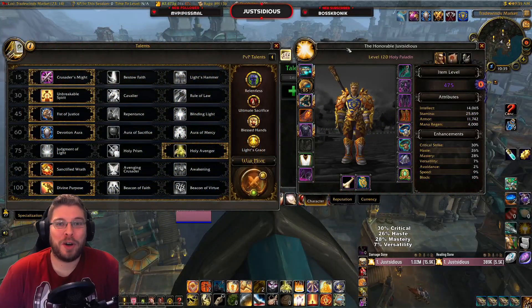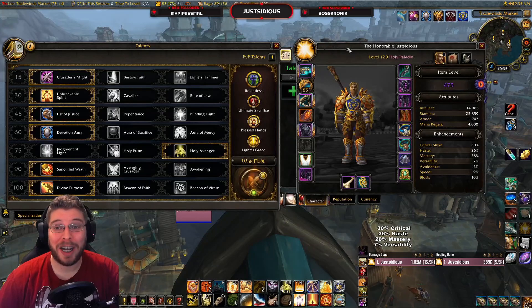Hey guys, Situs here, hoping you're having a great day. I made a Holy guide which was a deep dive - like a 50-minute video - and that's way too long for most people. So here's the quick version: the 8.3 Holy Paladin Glimmer of Light build guide.